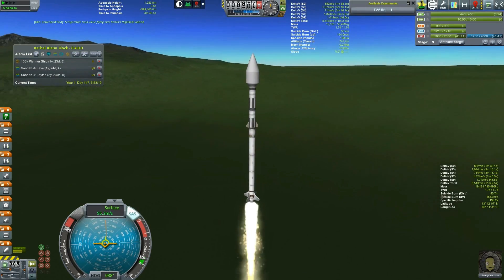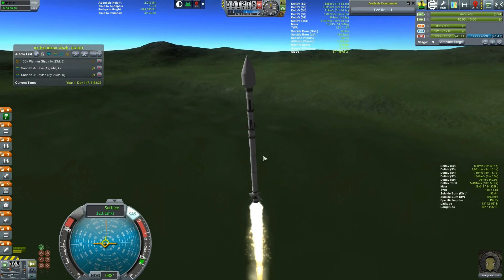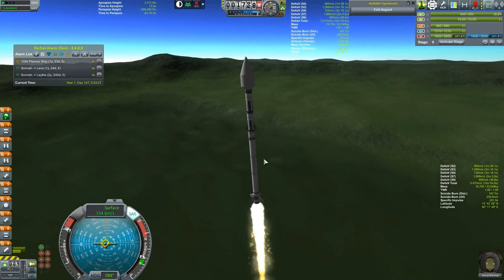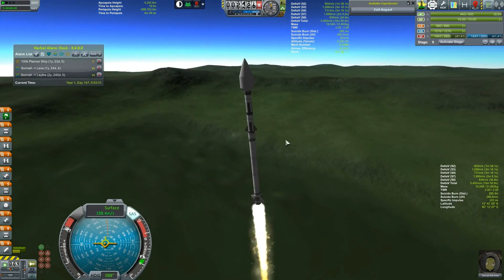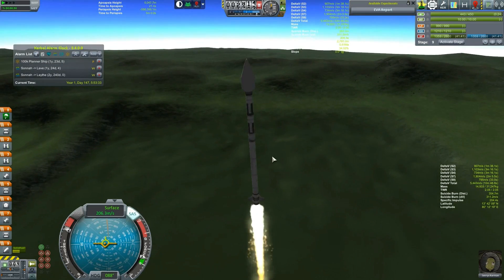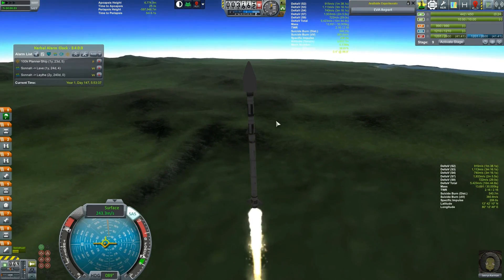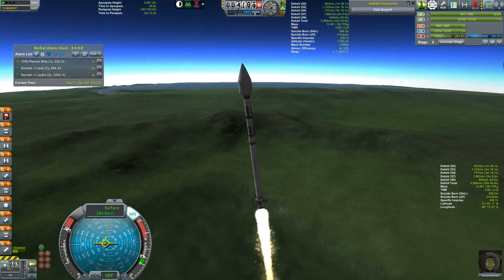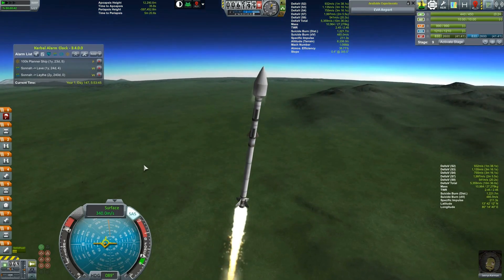I guess we're just kind of launching to the left. This is actually the same ship that I sent to Aptor — yeah, this is the same one that has multiple landings on Aptor. I figured that had enough delta-v. Why bother making a new ship? I'm a little bit lazy. So you saw that launch — other than being in a slightly different place, this is basically the same launch, and it's boring. So I will meet you in space.